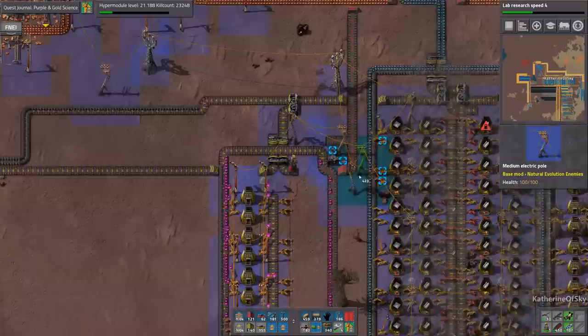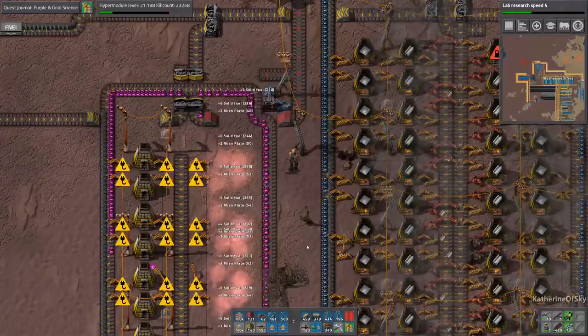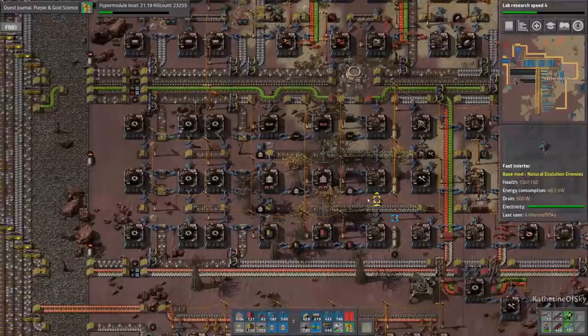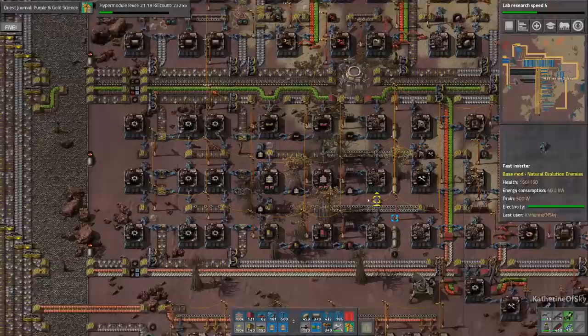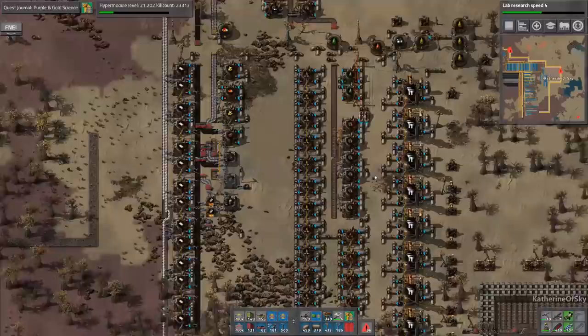Let's grab all of these guys. I didn't bring the furnaces, did I? Well, that's not good. I think we probably need to have a minimal amount of solid fuel coming on the line. Let's go grab those furnaces because I think we set them up last time. There they are — we have 19, that's more than enough. We are really lacking right now.